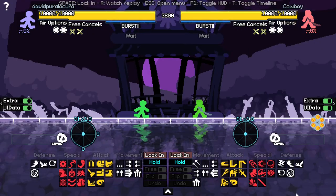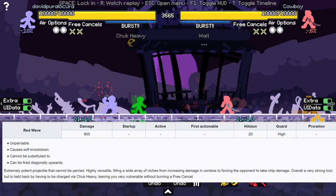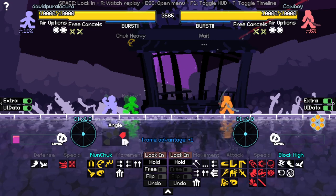A new thing added to the game with Ninja — after a chuck heavy, if you nunchuck, you get a laser. This is a new Ninja move. It is unparriable, and you can also aim it up.